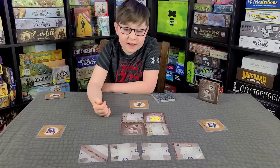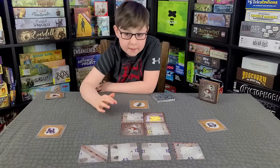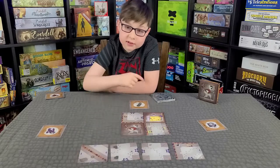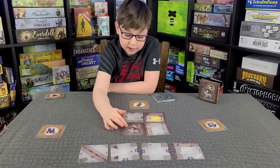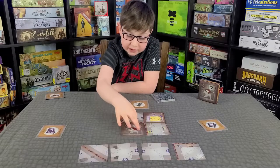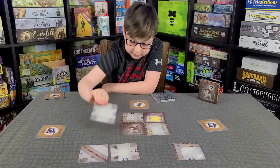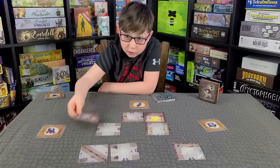The maximum board space is a five by five grid — that's five cards this way and five cards up. You can make a character move by placing a card next to it and moving them through that card. So if I put a card here, the character can move here, here, here, or here.